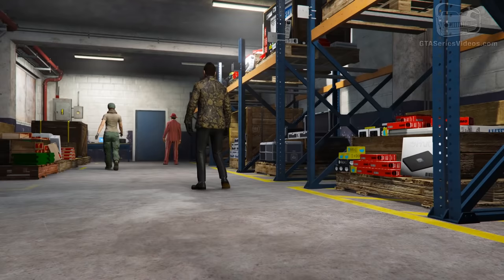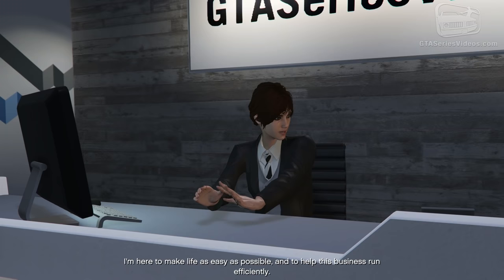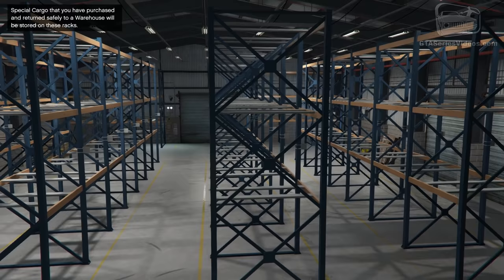The Finance & Felony DLC did not only bring a host of new vehicles and clothing, it also brought the introduction of offices and warehouses. With offices and warehouses you can play a variety of buy and sell missions which can make you some serious profits.